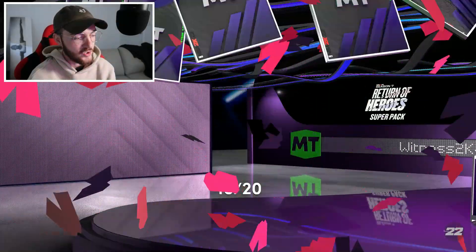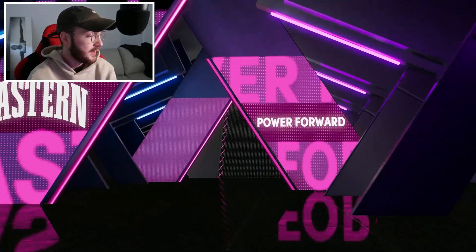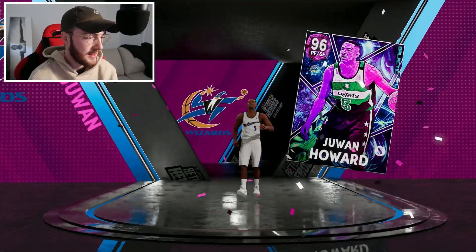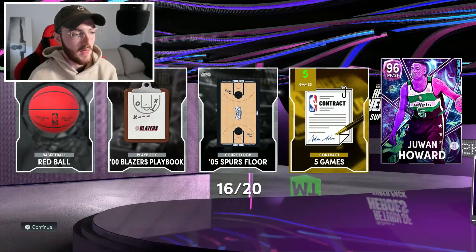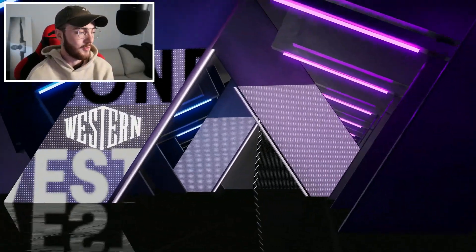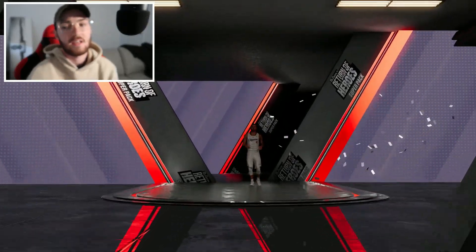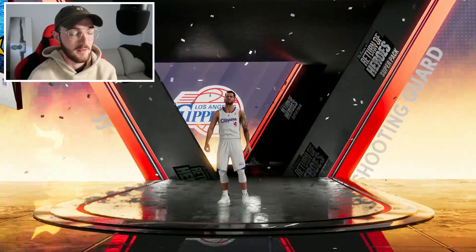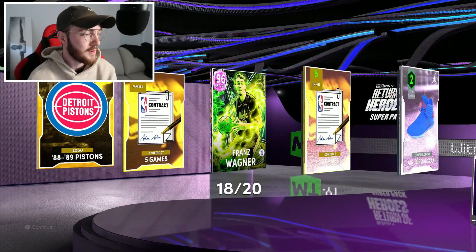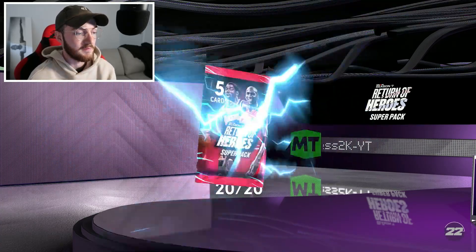Western point guard number five from the Nuggets — I cannot think who this is. This should be a dark matter... no. The every-fourth-pack dark matter pull streak has come to an end. Eastern power forward number five — I hope we get at least one more dark matter, that'll give us four for the pack opening. Galaxy opal — finally, at least we don't get the pink diamond pool for once. Western shooting guard number four from the Clippers, 98 overall — JJ Reddick. That's a solid galaxy opal. We've only got three more packs.